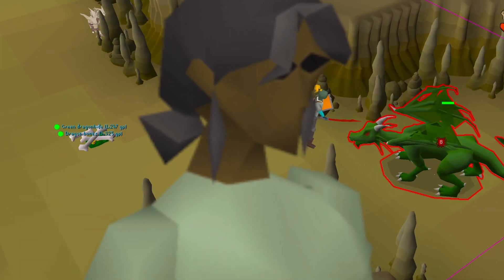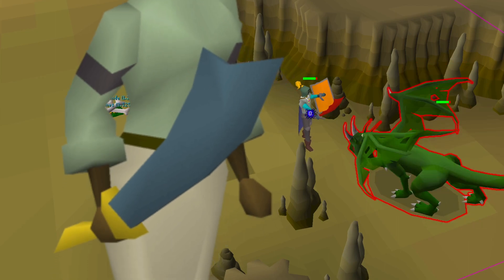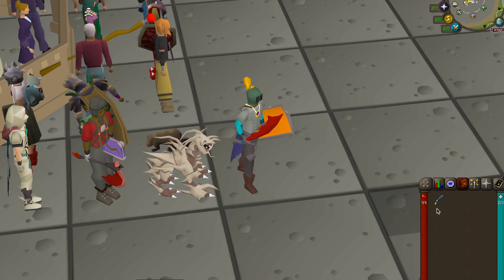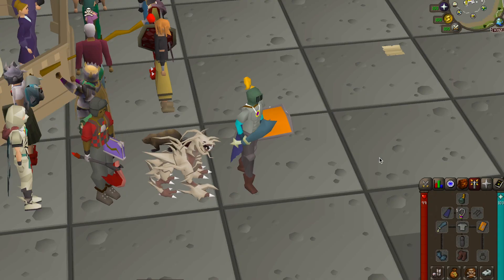The Rune Scimitar, for example, is a staple for mid-level players due to its availability and power. Players can also attach an ornament kit — a reward from Kourend — to their Scimitars, and that makes them pretty cool looking.